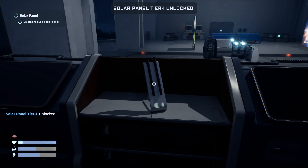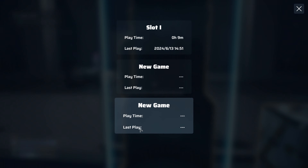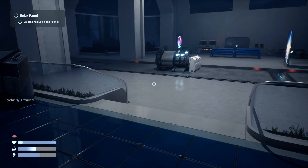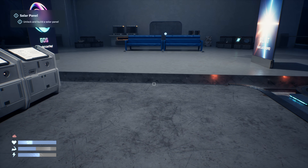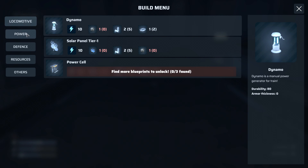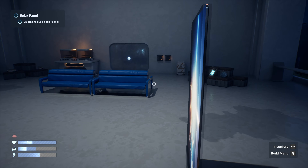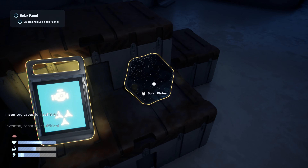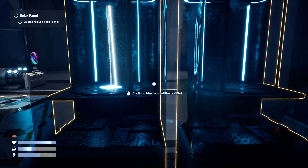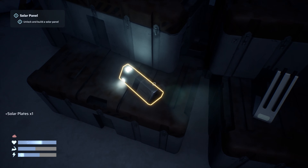We've unlocked the solar panel because we'd already collected two at the previous station — that was our third blueprint. We saved here. There's an icicle blueprint. We can build now — we need solar plates and mechanical parts. Let's get the fabricators making the mechanical parts. That should free up inventory space so I can pick more things up.